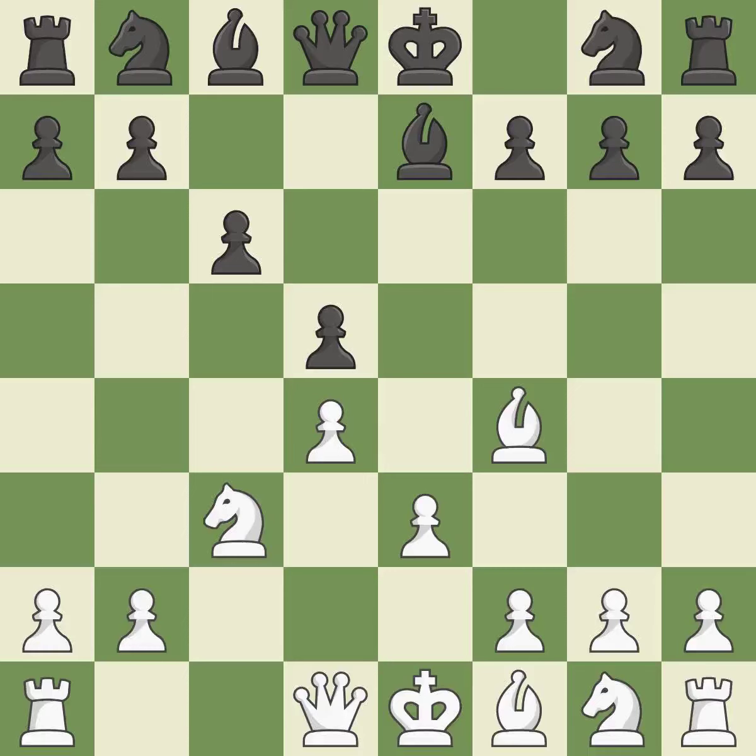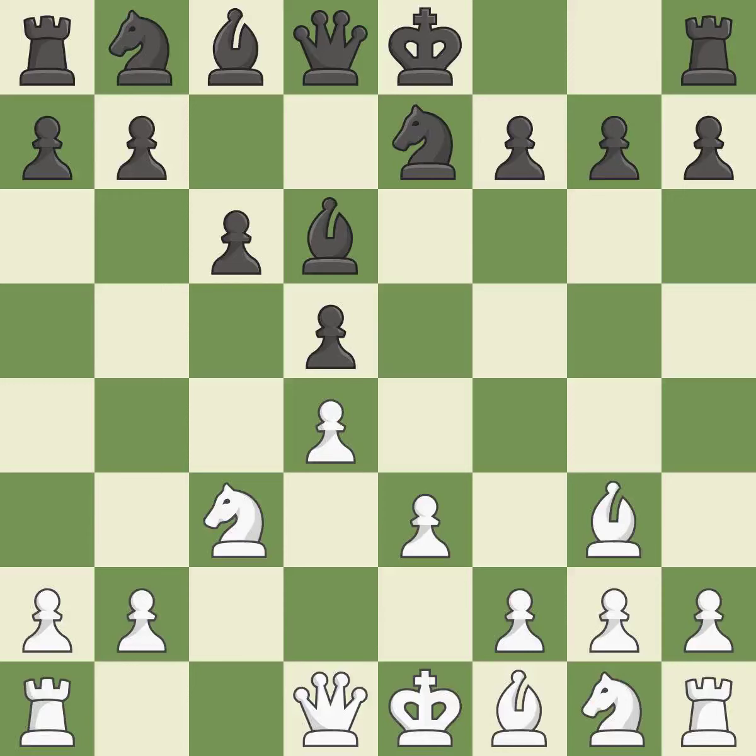E3 supports the d4 pawn and allows the light-squared bishop to develop — it is best. This offers an equal trade of pieces and is the last book move. A knight moves out of its beginning square and into the action — it is quite good. Growing a bishop from its initial square activates it.